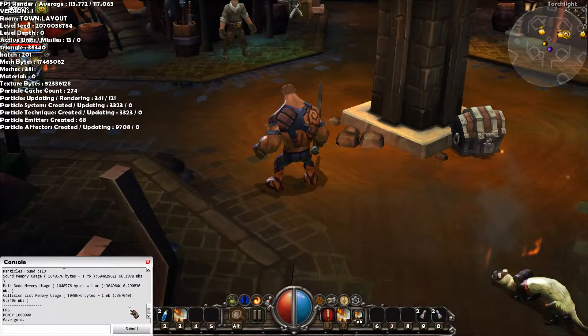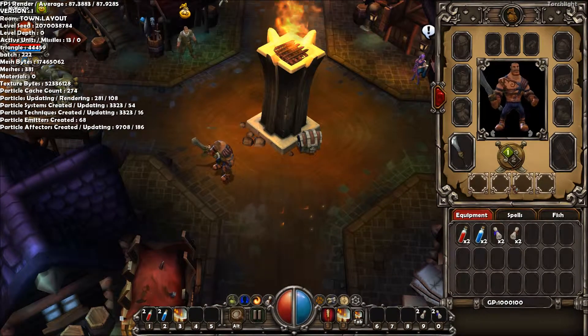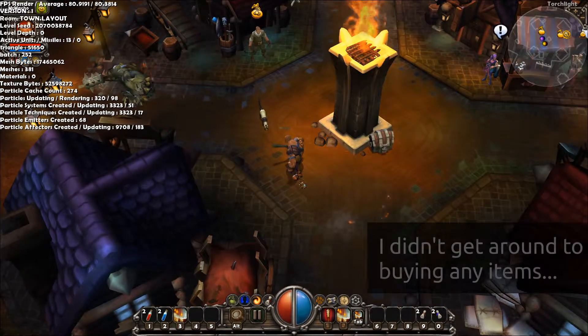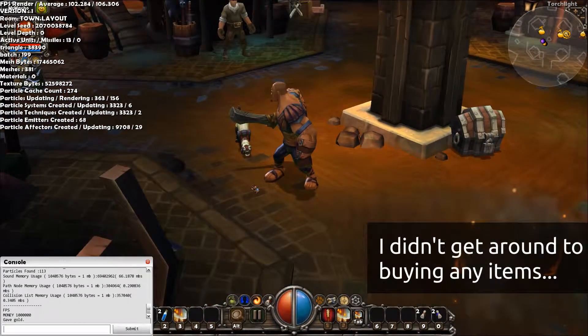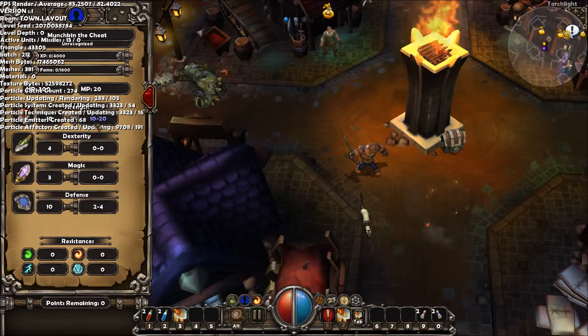On the console I'm giving myself a million dollars to check if the console works — yes it does, I have the million dollars there. I'm going to try and edit my character. I'm not very good with the commands, I don't remember what they are, so I'm going to try and remember.